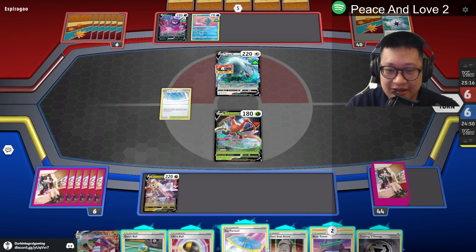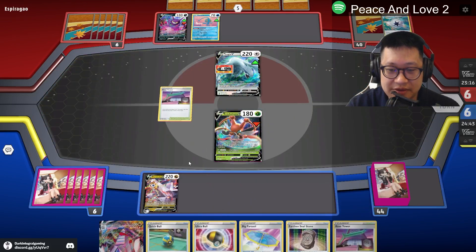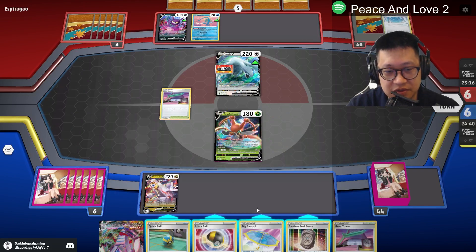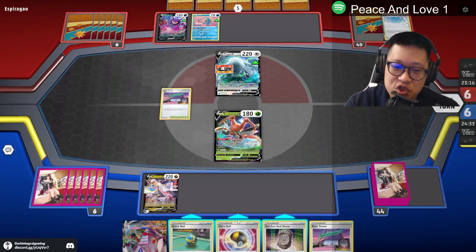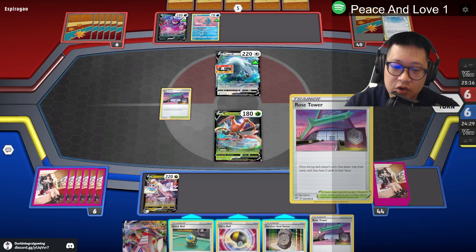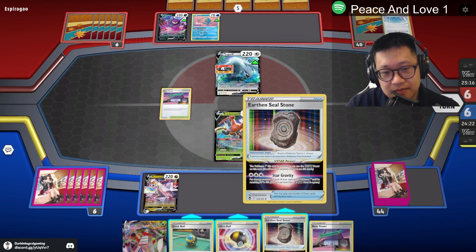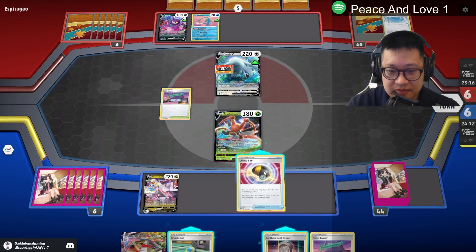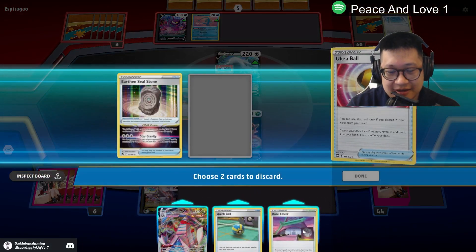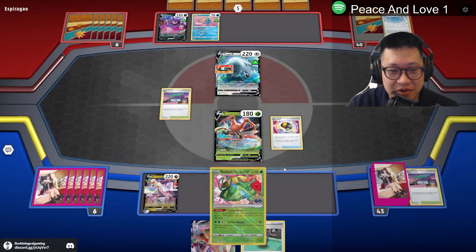Let's go ahead and get the Parasol up immediately. I will remove this. I definitely want to stick a Parasol on you. Ultra Ball or Quick Ball — I don't really need this. Let's do this — I want to get more pulls. So I'm going to do this instead and get as many discards here. We're going to get Venusaur — Radiant Venusaur for the draws.